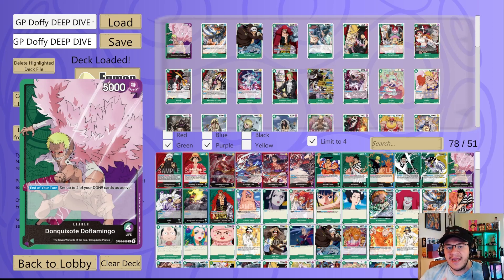Next we got Diable Jambe Venison Shoot — two-cost. Main: KO up to one of your opponent's rested characters with cost four or less. So if you pair this with cards like Senor Pink, rest one of their characters, then play this and pop it — could be really strong. Next we got Paradise Totsuka — another one of those resting events, since the archetype likes to rest cards. One-cost main: rest a four or less. Trigger: KO up to one of your opponent's rested characters with cost four or less. Really strong, but the thing holding it back in this archetype is it's not searchable.